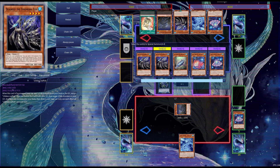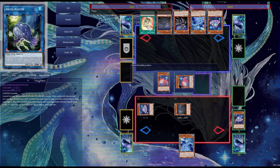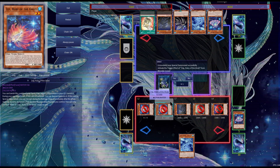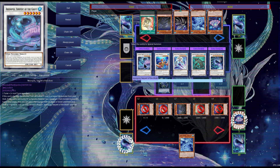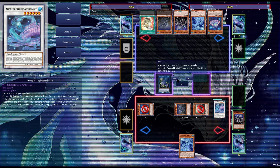We'll discard one card as a cost to activate Celacanth's effect, then target Leaf Fish, Reptoff and Grifis, Zep and Paces from the deck to Special Summon them to the field. Using a level 2 tuner and Leaf Fish, we'll Synchro Summon into Arian Post to banish a fish from the deck.